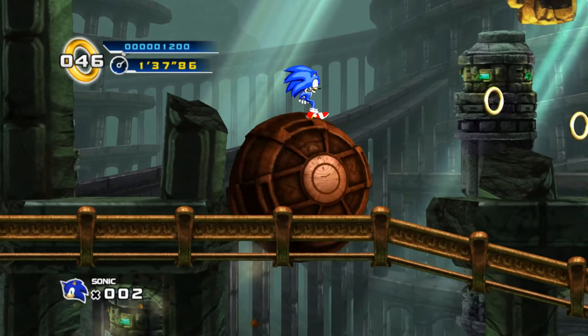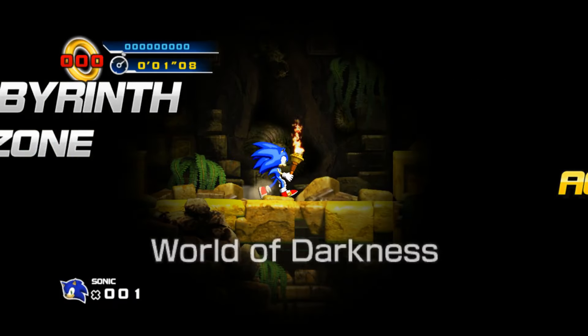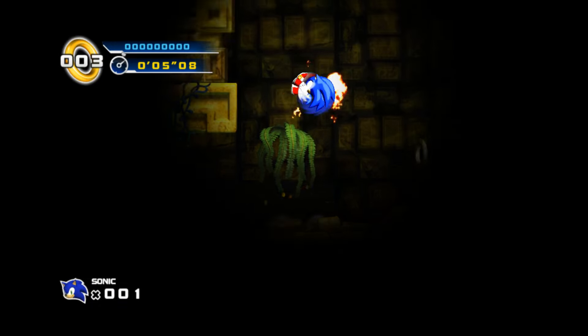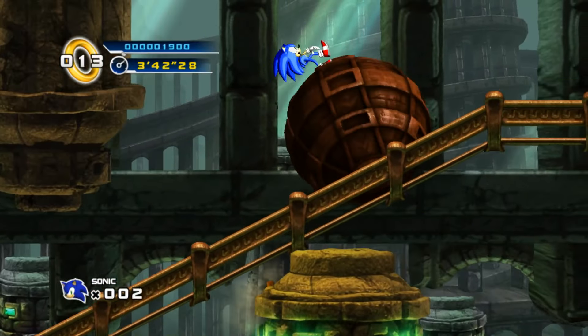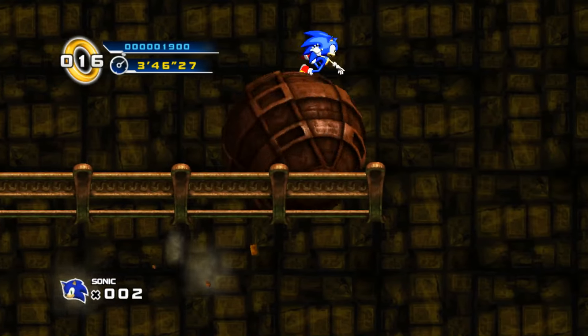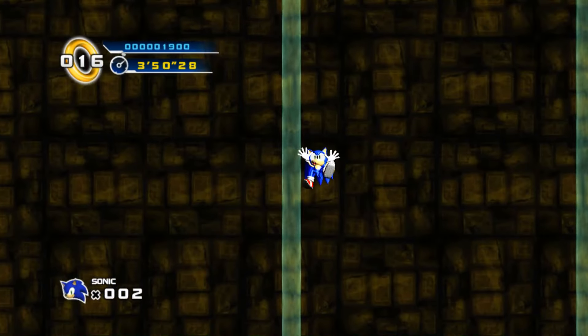Now the time has come to talk about Lost Labyrinth Zone. This entire zone is already painful when you're playing normally, but it's somehow even worse without the homing attack. Act 1 is pretty bad, but not nearly as terrible as what's about to come — except for the part where you're riding a ball and if you move you die instantly. That's a really cool mechanic, especially considering right before the drop you have to be moving so you don't die, with no indication that if you keep moving you will die.